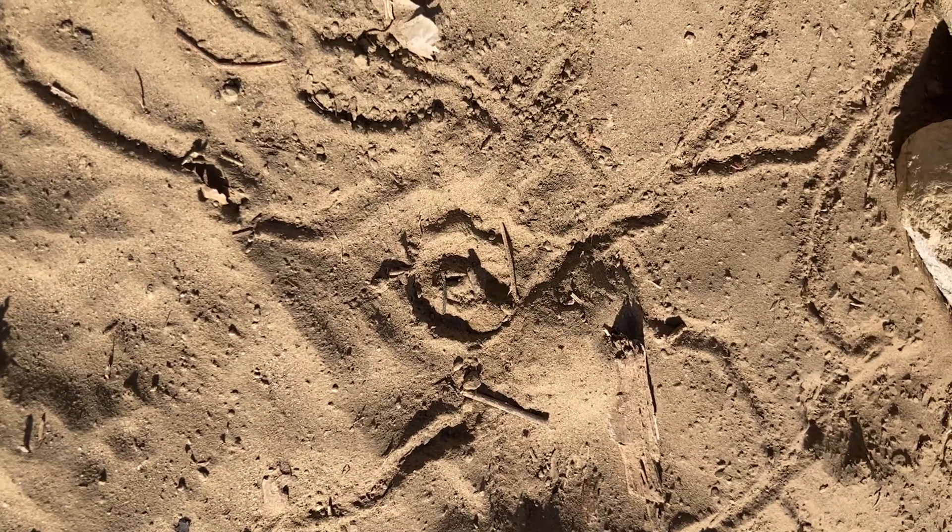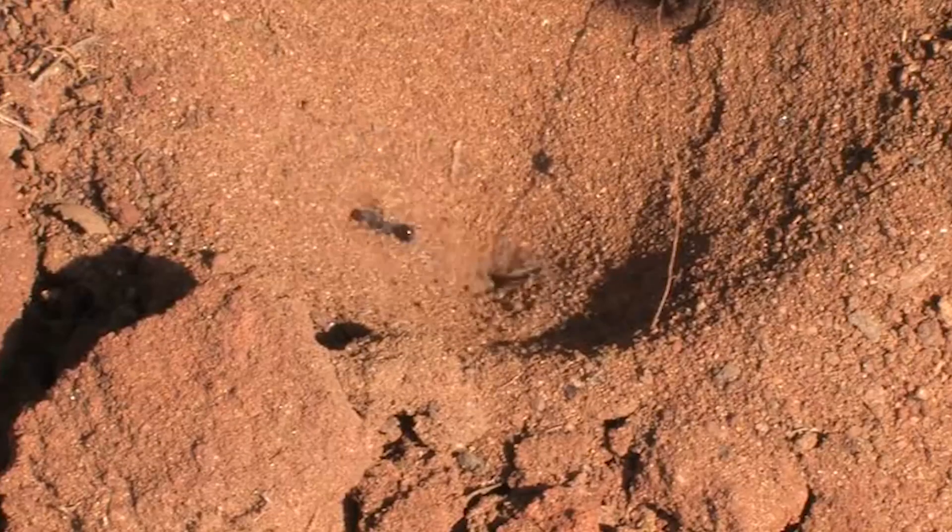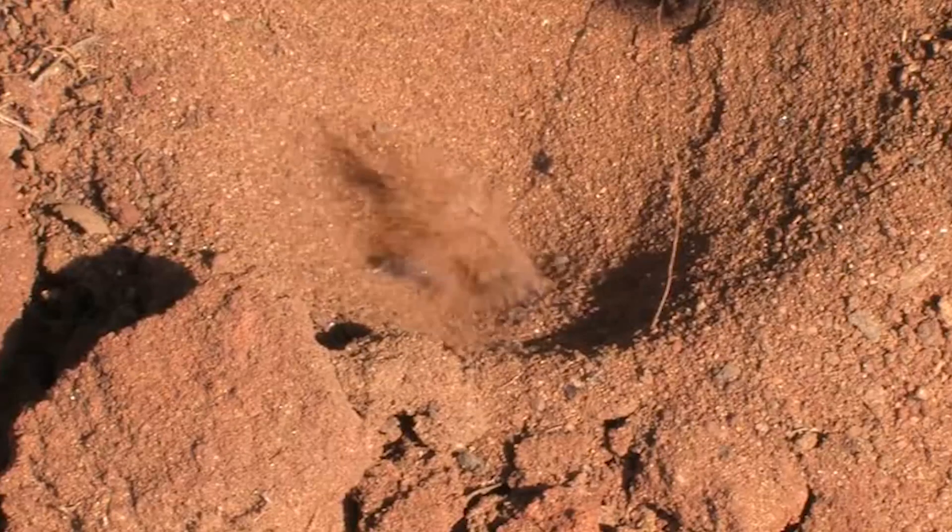They construct funnel-shaped traps in fine sediments like sand. Ants fall into these traps, and as they try to desperately escape, the antlion flicks sand at them, knocking them deeper into the pit of doom.